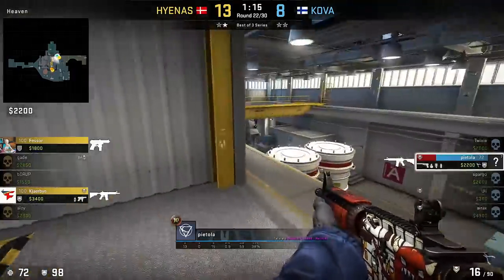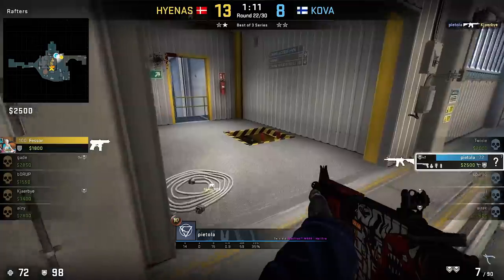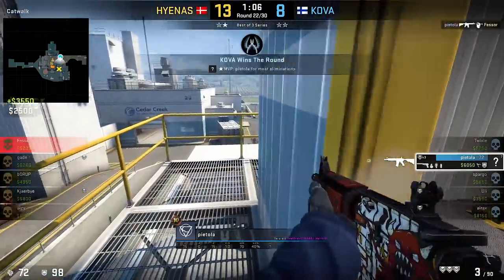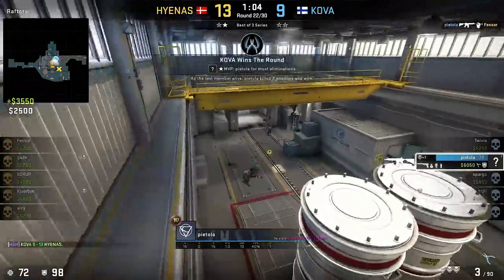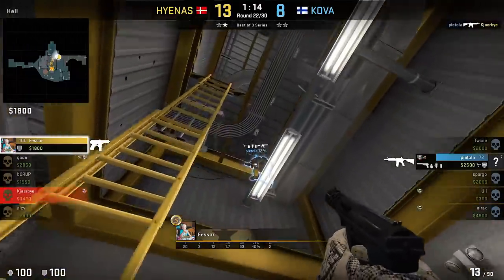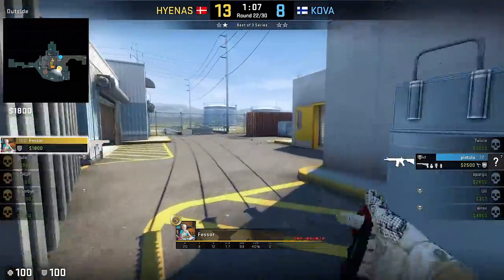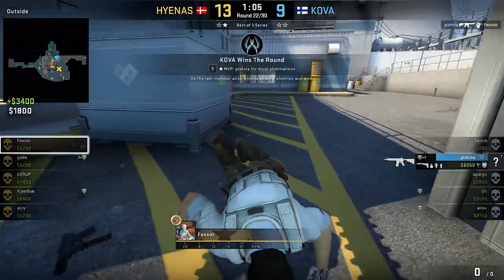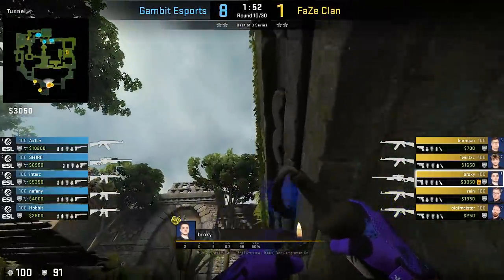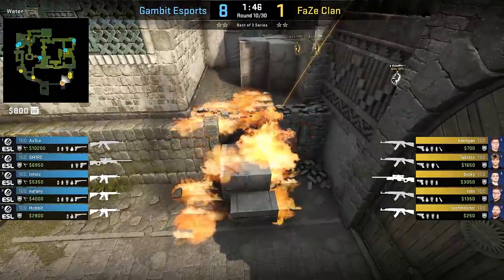Again Pietola, this time in clutch action. 200 IQ play — Pietola fake jumped at Heaven to make it sound like he fell down to A, and it worked flawlessly. Here's the same situation from Fessor's POV. Like this full CSGO pro tricks playlist that should be on your screen now — there are tens of videos with in total surely more than 600 different CSGO pro tips and tricks.